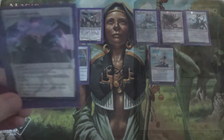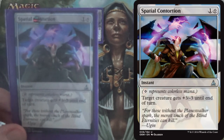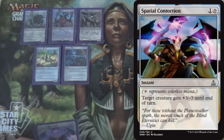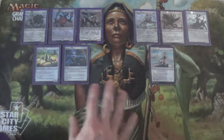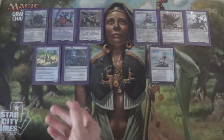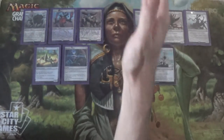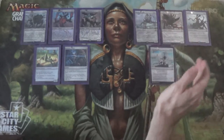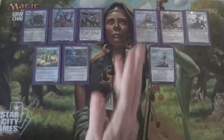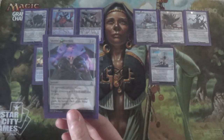Next we're running Spatial Contortion — another removal spell. +3/-3 to target creature until end of turn. Importantly in this deck, the -3 usually won't kill our creatures. It will kill Matter Reshaper in some situations, but Thought-Knot Seer, Reality Smasher, Walker, and Endbringer are all fine. Hedron Crawler — not so much. But otherwise this should pump your creatures and kill your opponent's creatures.